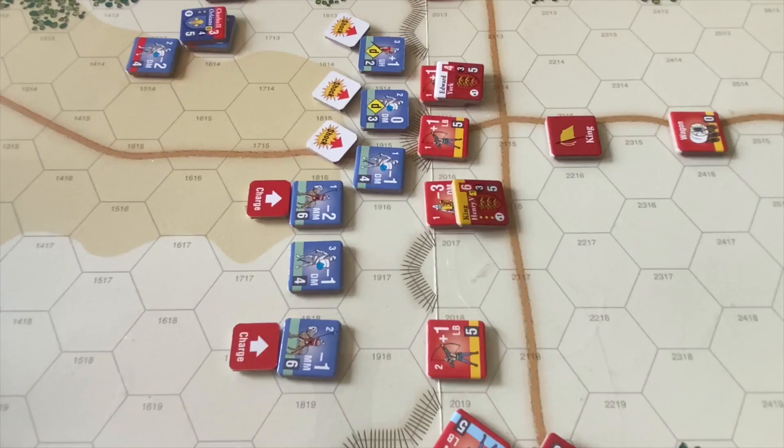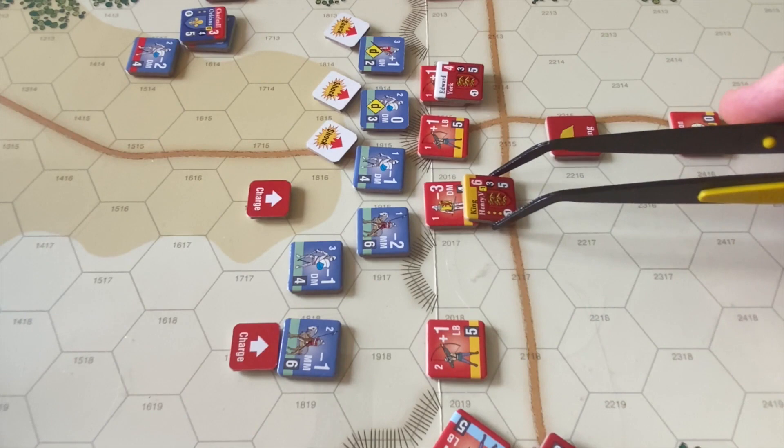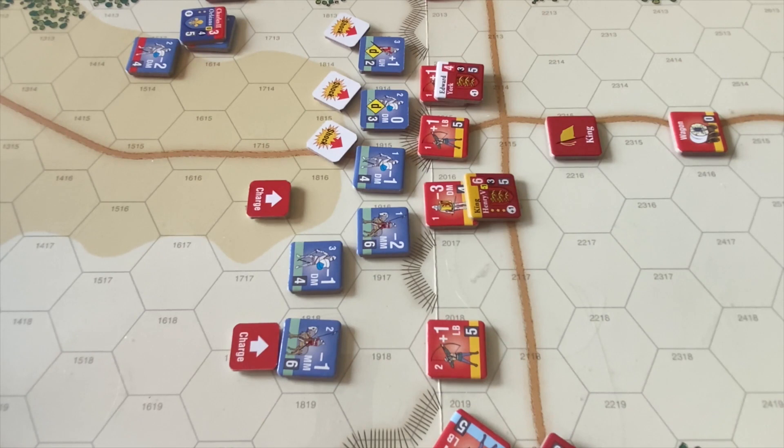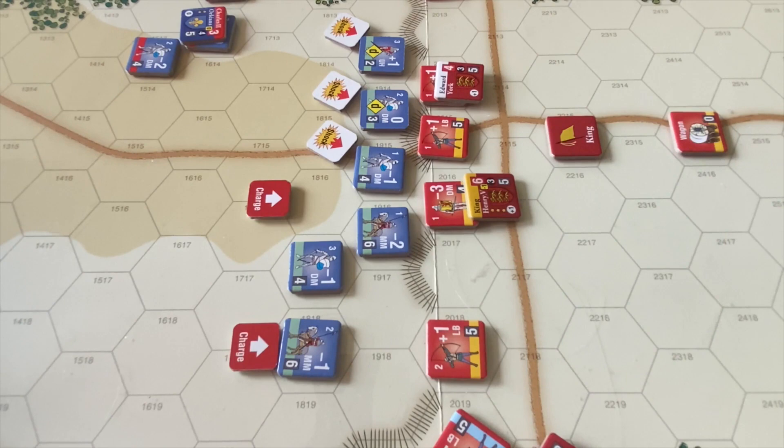Next, these mounted men-at-arms are going to charge forward to go after Henry's men. Although there is no crossbow fire, because Henry's men are men-at-arms, the horses have to go through a charge reluctance roll. A 4 or less means they successfully charge; a 5 or greater and the charge is blunted by the reluctance of the horses to close, and the unit must shock attack instead. They get an 8, so yes - they hesitate and are blunted. The horses are not happy about charging forward. This attack will be transferred into a shock attack.